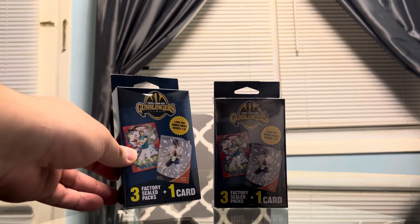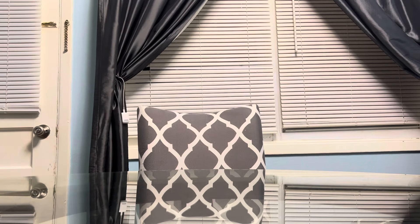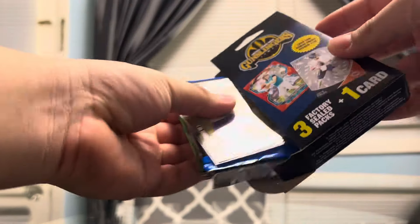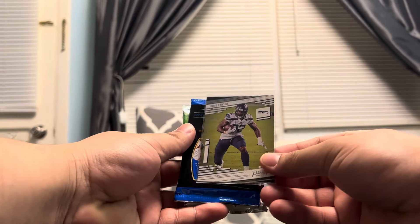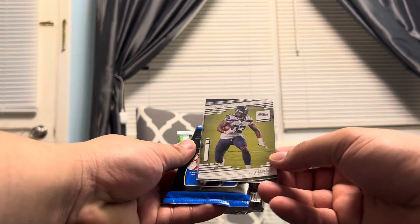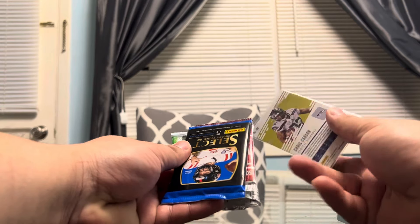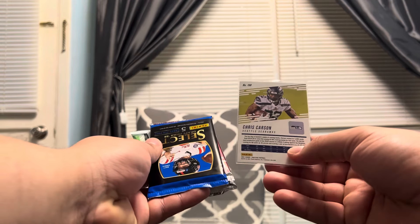So without further ado, we have two of them. Let's get into this one. We already see the first loose card. It's sleeved, so we love that. We have Chris Carson on the Prestige 2021. Very cool. I'm happy that it's sleeved, so that's a plus. And hey, look, we got some nice packs here.